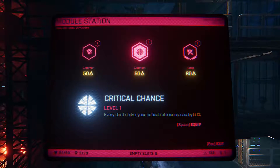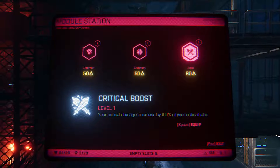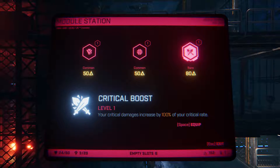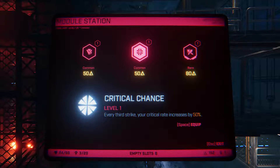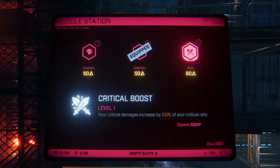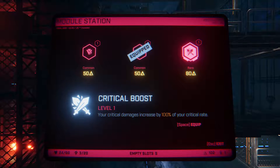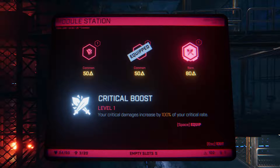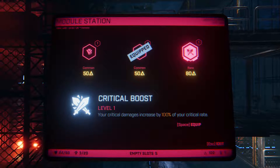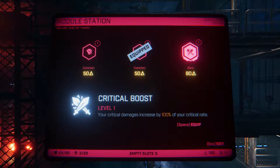Every third strike, your critical rate increases by 50. Critical damage increased by 100% of your critical rate. I like this one in case we get the healing, but I'll hold off on that because of the damage. I don't know if that contributes to more healing — if we can get that healing mod. Maybe we won't even get that mod.